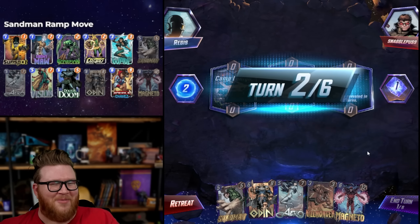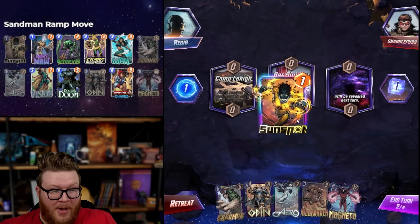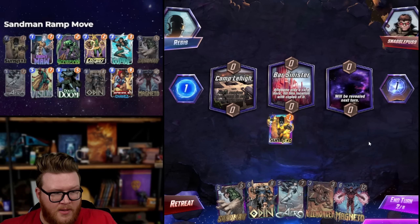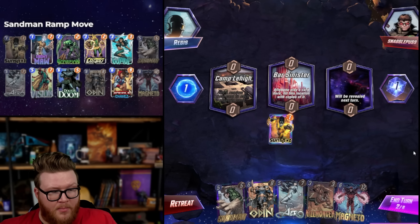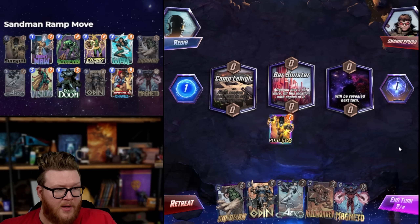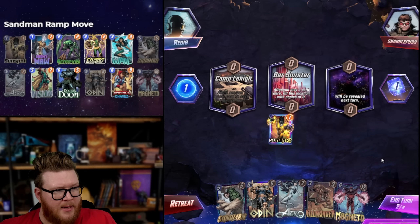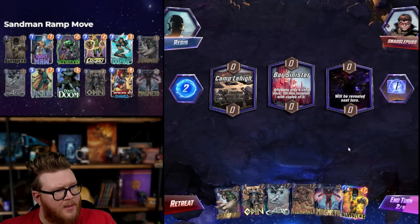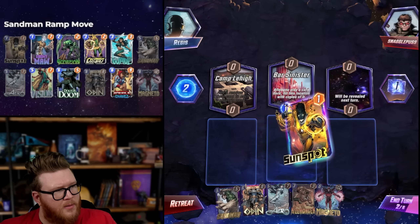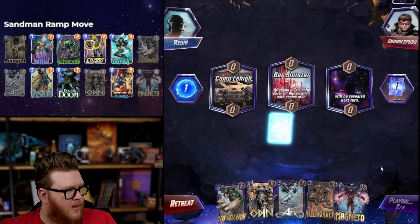Vision in Bar Sinister could be really cool. Sunspot might be one of our bigger plays in Bar Sinister. We're going to skip potentially turn three and four, so it's already seven — we're only going to eight power here. Sandman might limit them to where they can only play one big thing in Bar Sinister. Magneto's pretty big in Bar Sinister, Arrow's not really worth it, but I'm going to do it — sounds fun.